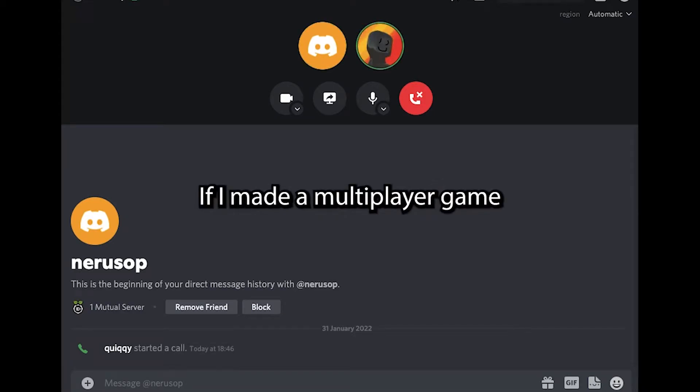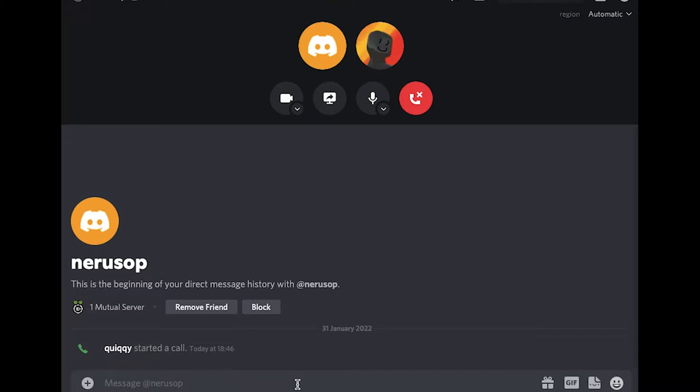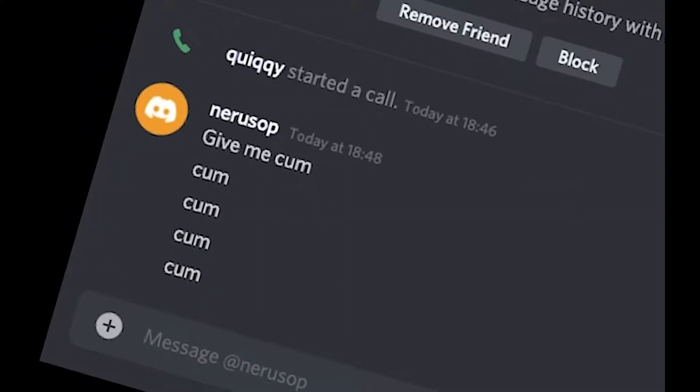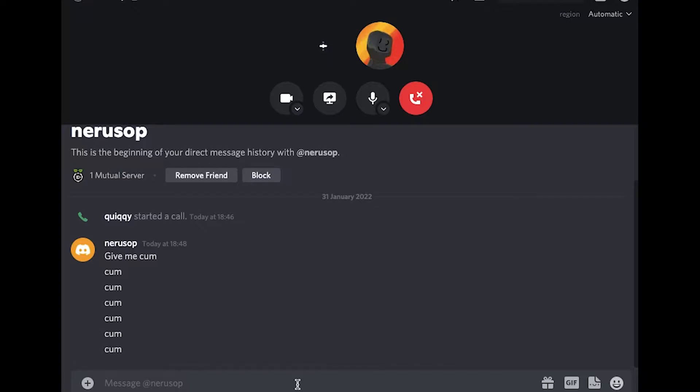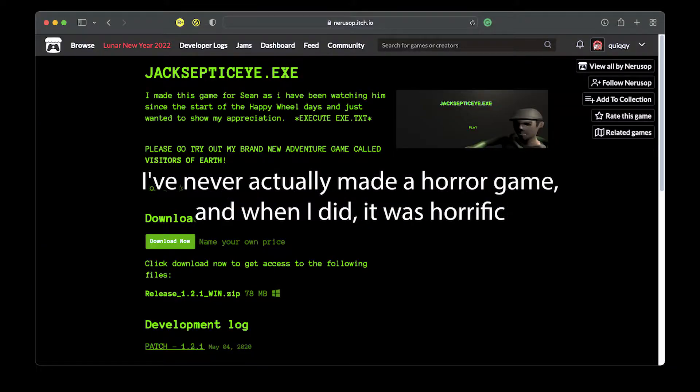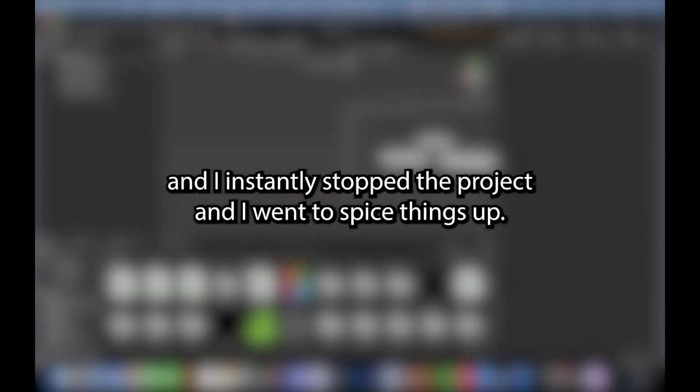What do you say if I made a multiplayer game? So since my friend likes horror games, I'm gonna have to make him one. I thought it would be great because I've never actually made a horror game. And when I did, it was horrific and I instantly stopped the project. I wanted to spice things up, so I wanted to add some multiplayer. Because what could go wrong?